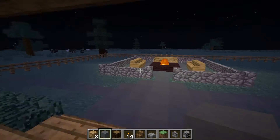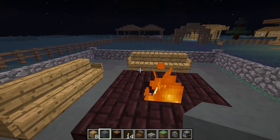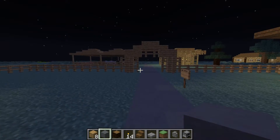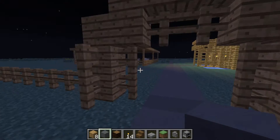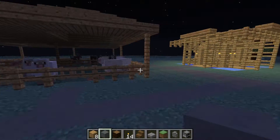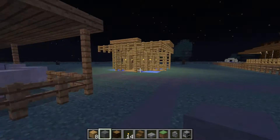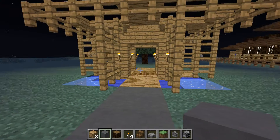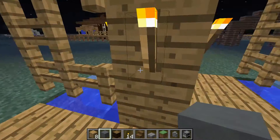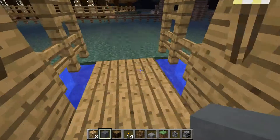Back here is the back porch and patio area with a barbecue area — the barbecue is right there. We also have a farm over here with sheep, pigs, chickens, and cows in case I need any meat whenever I eventually turn into survival mode. And this is another water feature with some squid inside in case I need to get ink.